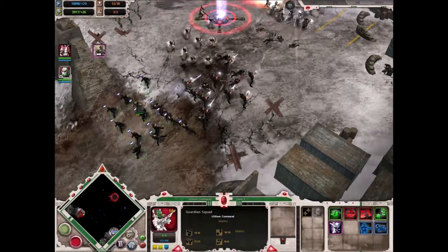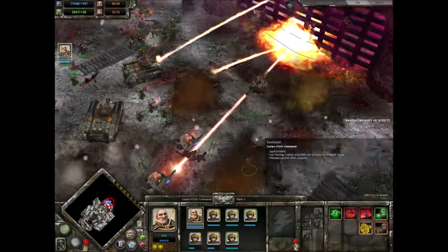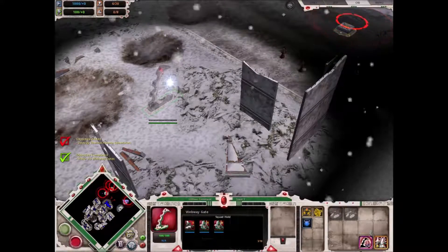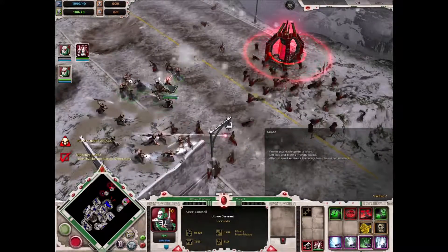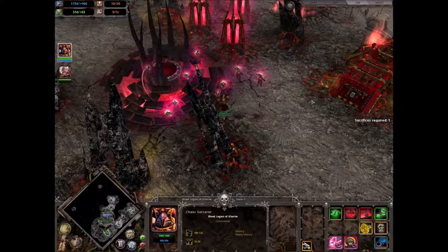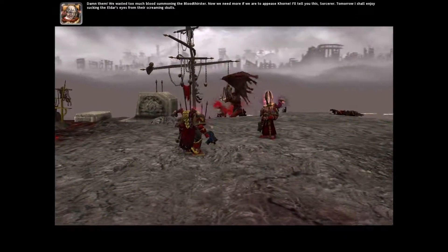Perhaps my favorite thing about the campaign is that each faction feels like how that faction would actually fight in a war. The Imperial Guard focuses on massive land invasions or holding a huge defensive position with lots of infantry and mechanized warfare, whereas the Eldar tend to prefer surgical strikes and mobility aimed at accomplishing specific objectives. On the other side of the coin, Chaos is a mix of outright total domination warfare or capturing enemy soldiers and sacrificing them on a bloody altar to summon demons and corrupt your way to victory. Or you just play as the Orcs and they're just there to have a good time.